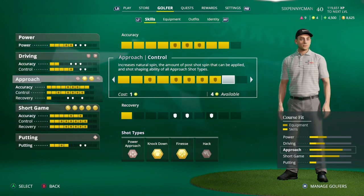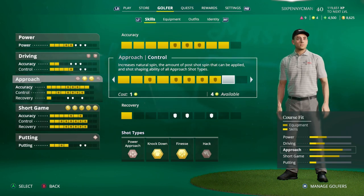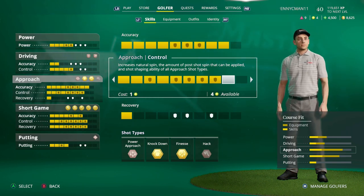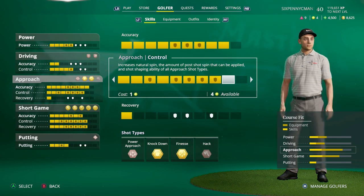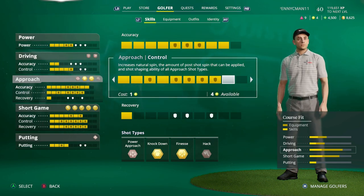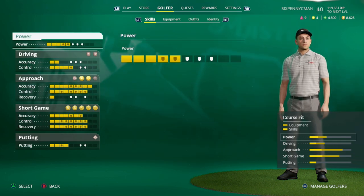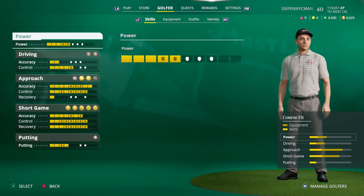Control also increases the amount of shot shaping you can put on the shot — loft, draw, and fade. A lot of people have been asking how to get more spin on the ball: upgrade your control stat. Your control skill is key if you want more natural backspin. You can also add more loft to each shot, which will add even more backspin on the approach.